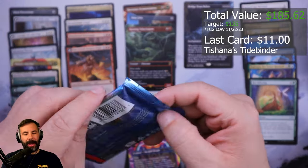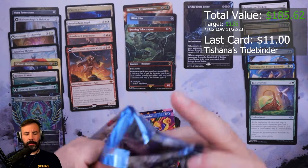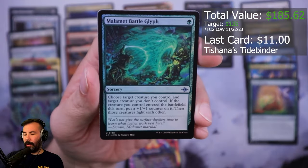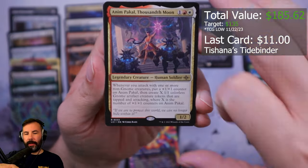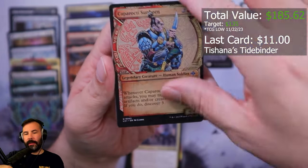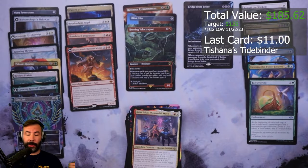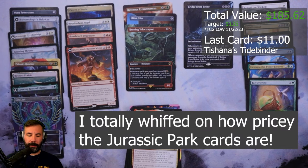All right, last pack. Golem. Oh man — all in, and then a Belligerent Yearling. Oh, bummer. Last pack — it happens. Win them all. Overall, some really nice hits in here with the Cavern of Souls and the Bonehorn Drachosaur.